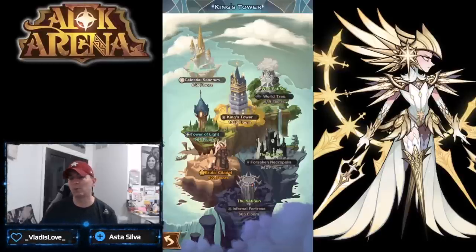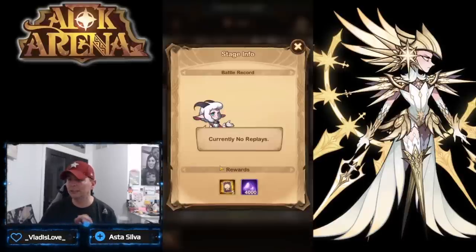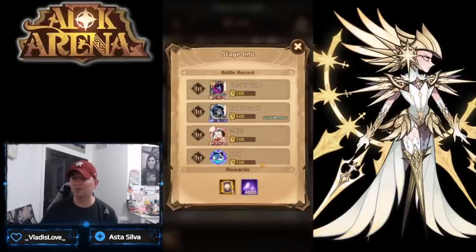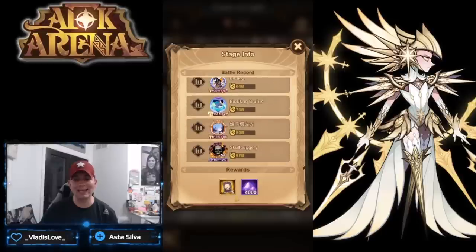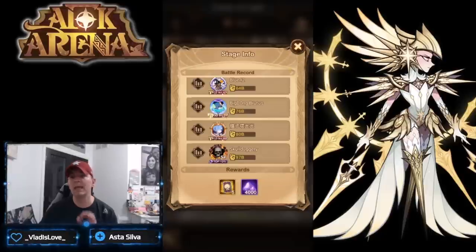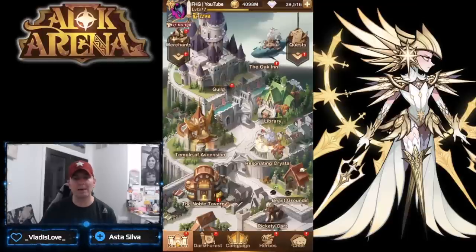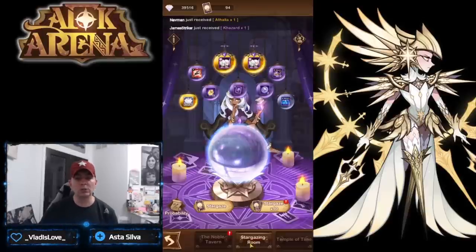What I'm talking about is around floor 125, where you start getting stargazer scrolls out of the faction towers. If you haven't reached the point of unlocking the faction towers, or haven't hit at least the threshold to get those stargazer scrolls in all four towers, it is not time to stargaze at that point.